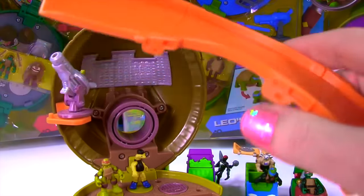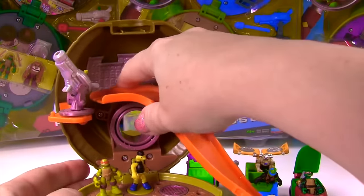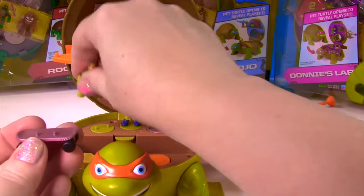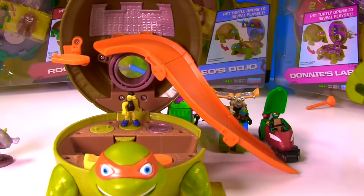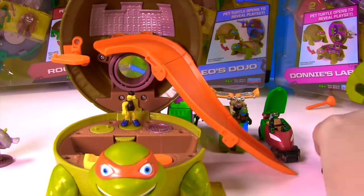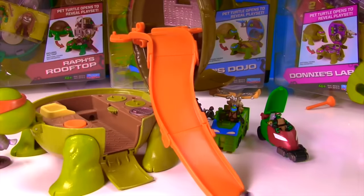The coolest part is definitely this skate ramp, and this can fit onto any of the play sets we're playing with today. All you have to do is pop it on right here. This play set included a skateboard, so we'll go ahead and get Mikey on there — now he's ready to go down! Cowabunga dude! That was not a very good run. Let's give it another try, Mikey — much better! I think this is our professional skater! He's pretty awesome!